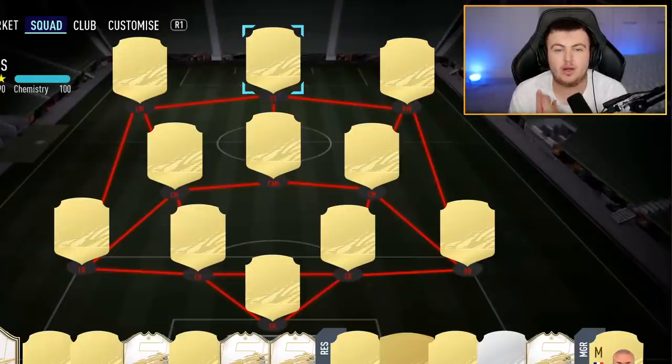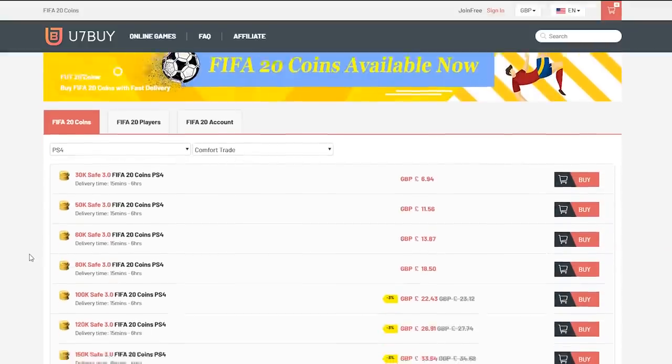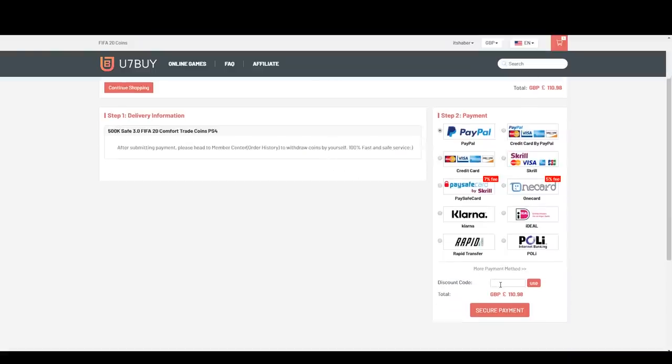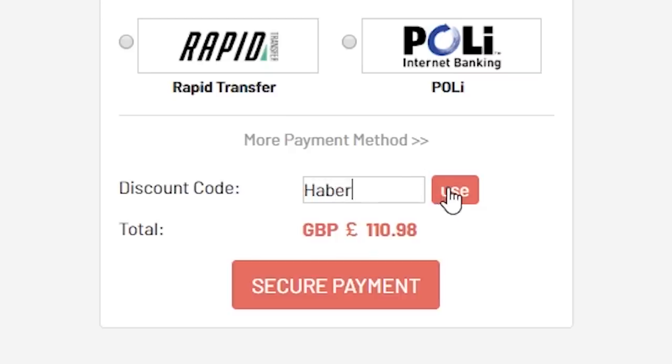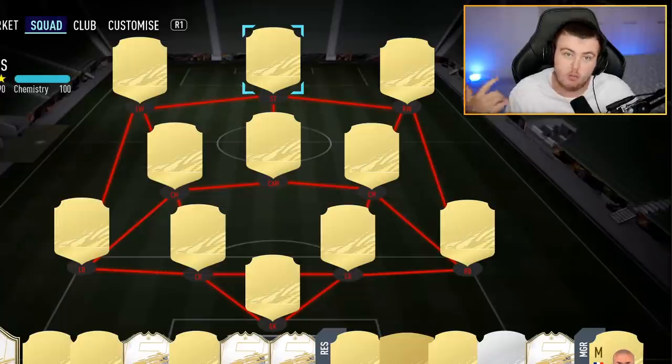Welcome back to a brand new video. For cheap, fast and reliable FIFA 20 Ultimate Team coins, check out u7buy.com and use code HABA to get five percent off all your orders. In today's video we're talking about some brand new green strong links, strong link triangles, and some new perfect links for FIFA 21. We are just over two weeks away from the release of the 10-hour early access.